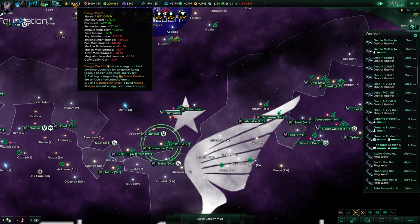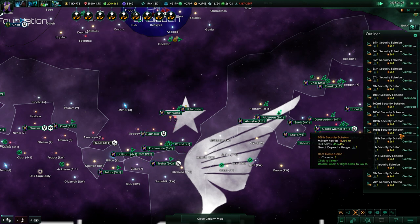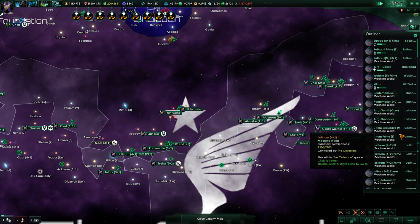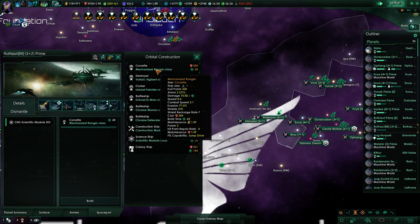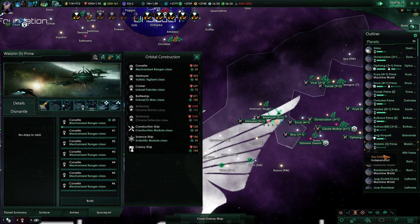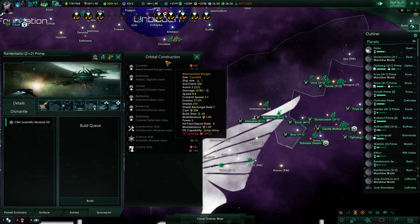I don't really want to exchange any more energy credits for minerals right now, because I'd really like to have about 30,000 if we're actually going to go to war. We're still building a spaceport in Ebloranda where it was destroyed in the past.